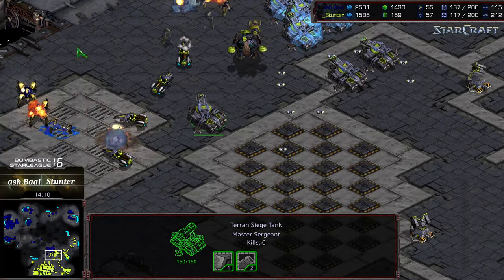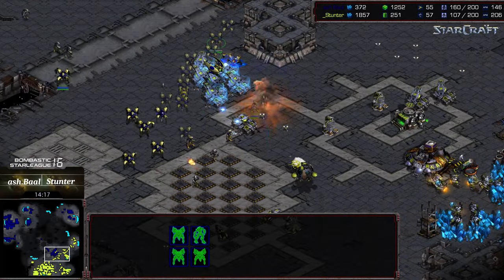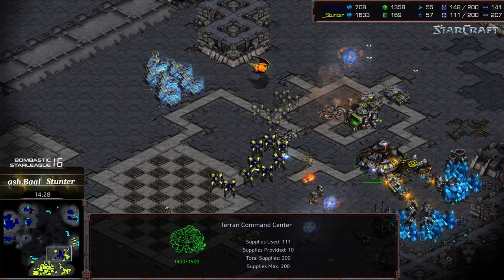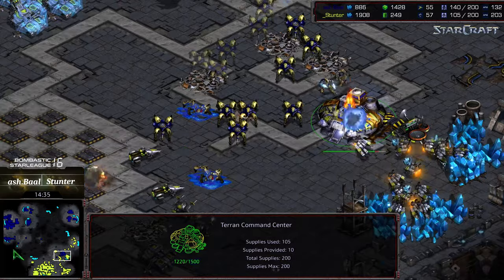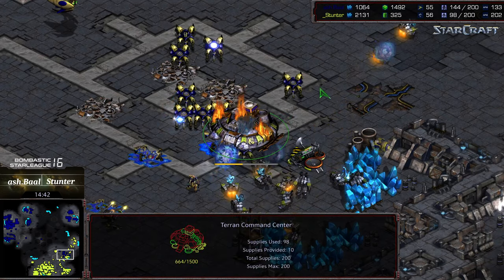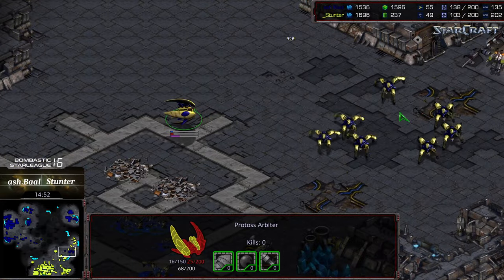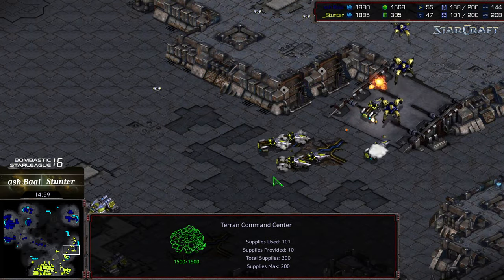Huge stasis on the rear chunk of tanks. Dragoons should be able to clear everything else and Ashball can re-macro through what's left. Stunter may have trouble keeping his additional base — there is a science vessel but that stasis was absolutely monstrous. It looks like Stunter's third base is going to fall. The fourth is operational; it might be wise to move the SCVs to the upper right corner right now. Some siege tanks try to get in and defend, but the command center might fall. Workers are retreating to the northern base but the worker count is getting picked away at.